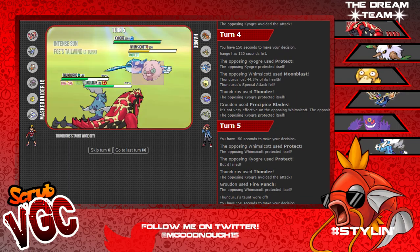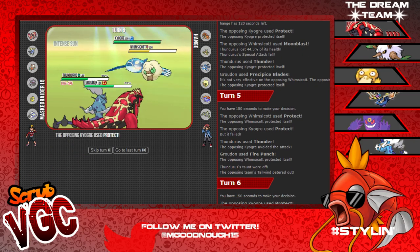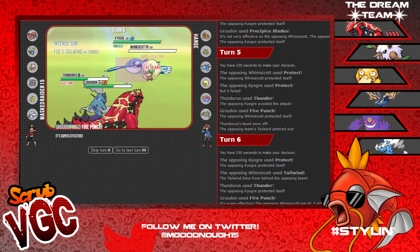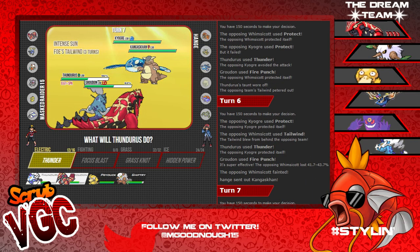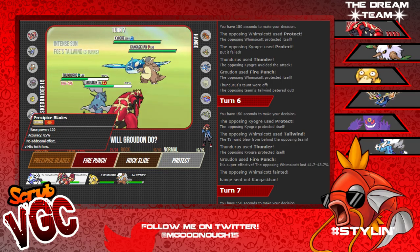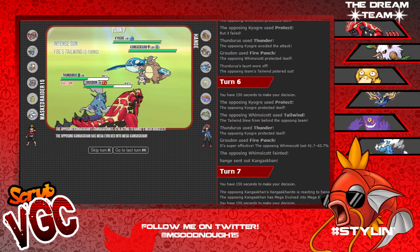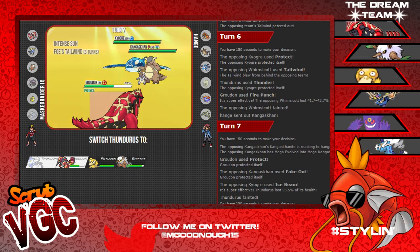Thunder on Kyogre, Fire Punch on Whimsicott - there's the Tailwind, so Whimsicott's going down, which is fine with me. Now I gotta wait out the Tailwind - his Ice Beam may kill my Thundurus though. He brings Kangaskhan - I don't think he brought Groudon. Thunder on Kyogre, Protect Groudon. I got a feeling he's gonna go into that Groudon slot. Ice Beam does kill Thundurus - out to Shiftry.